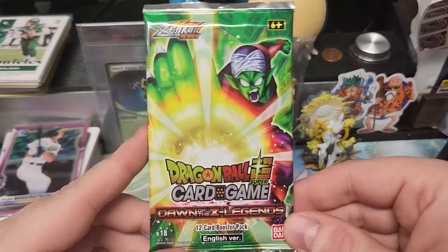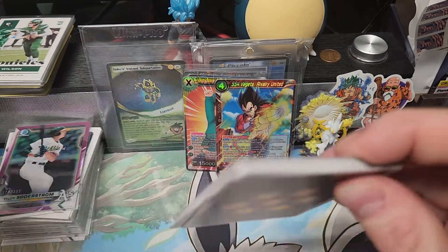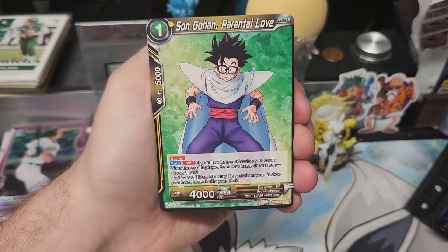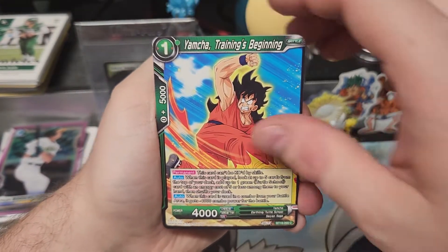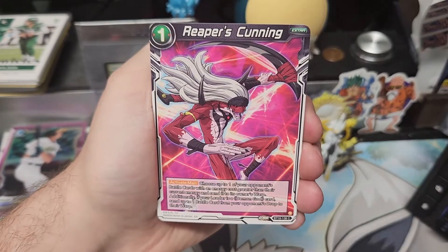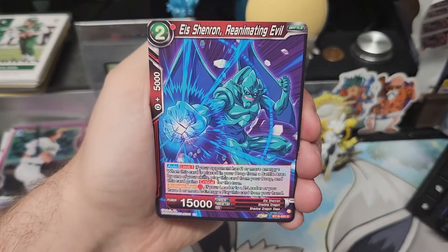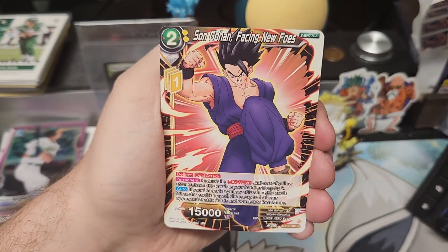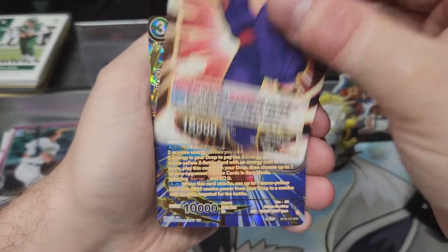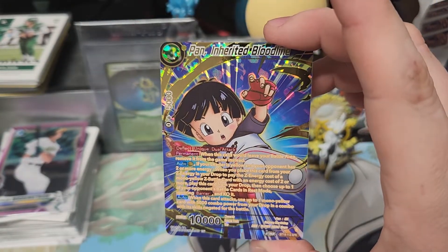Last pack — mojo time! Piccolo the Goat pack. Can we get something? SR, SPR — something, anything. Shush it wrong. One star ball. Gohan! Yamcha. Demon God Poutine and Demon God Gravy. Super Saiyan Vegeta Number 4. Reaper's Cunning. Wheeze the Visitor. Some allies there. Another Shinran. Hey — a Gohan! Rare, no holo. Oh, it's gonna be something guys. Ooh, an SPR! Pan! Yep, it's texturized and shiny. Dope. Inherited Bloodline.